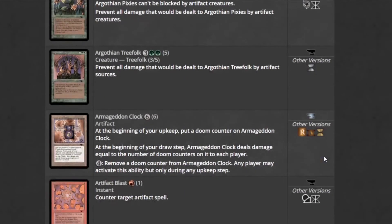A couple funny things would be Armageddon Clock. It's six mana. During your draw step, Armageddon Clock deals damage equal to the number of doom counters on it to each player, which you put a doom counter on during your upkeep. Very funny to burn with.